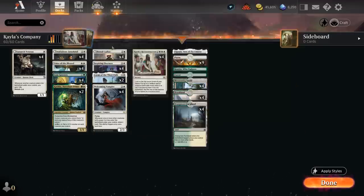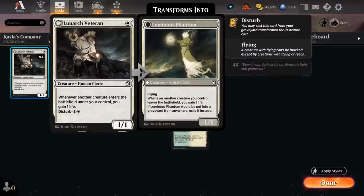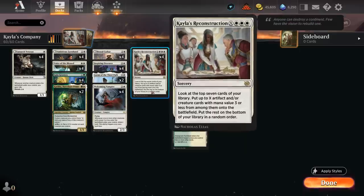There's also a bit of a life gain theme in this deck. Inspiring Overseer can already gain one life. At one mana there's a full set of Lunarch Veteran, which gains life whenever another creature enters under our control. We can also pad our life total if we're putting a ton of creatures in play with Kayla's Reconstruction.